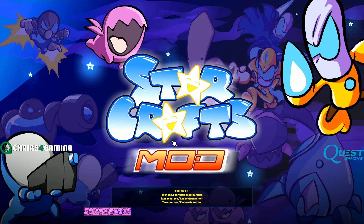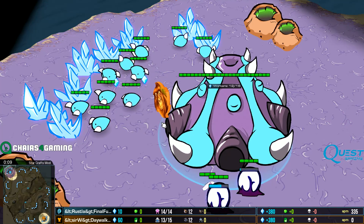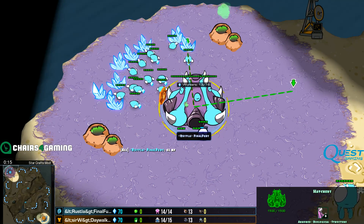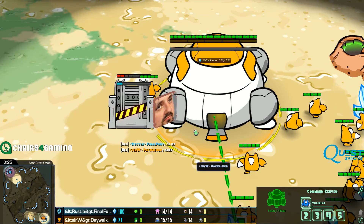Welcome back, ladies and gentlemen, to another StarCraft II showdown on the StarCrafts mod. This is going to be two Diamond League players: Final Fury facing off against Daywalker. If you watch my stream and participate in my chat, you know these two memers very well. In the top left position as the Teal Zerg, from Clan Russella, we have Final Fury. And in the bottom right as the Orange Terran player, representing the Sir W Clan, we have Daywalker.